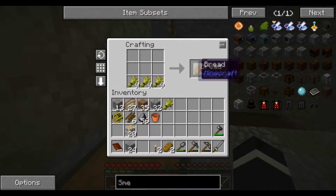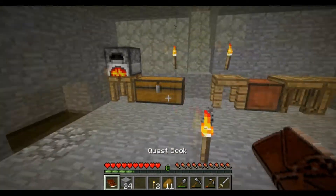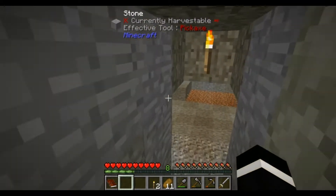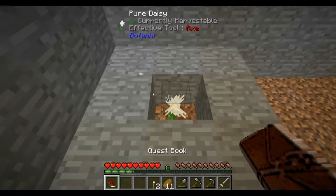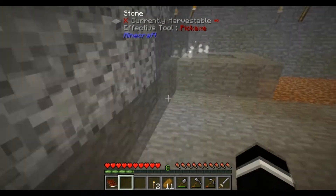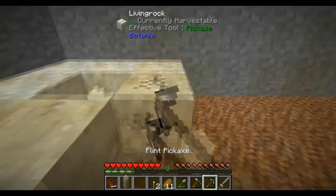It seems like it's working. What I wanted to dig into today was some Botania. This here - this is a pure daisy from Botania. Stone is around it, that's the reason why. Right there - it turns into living rock. I'm glad I got that on camera.